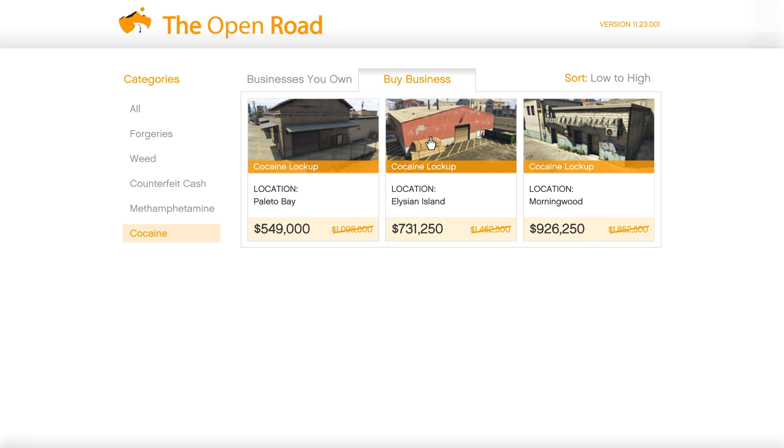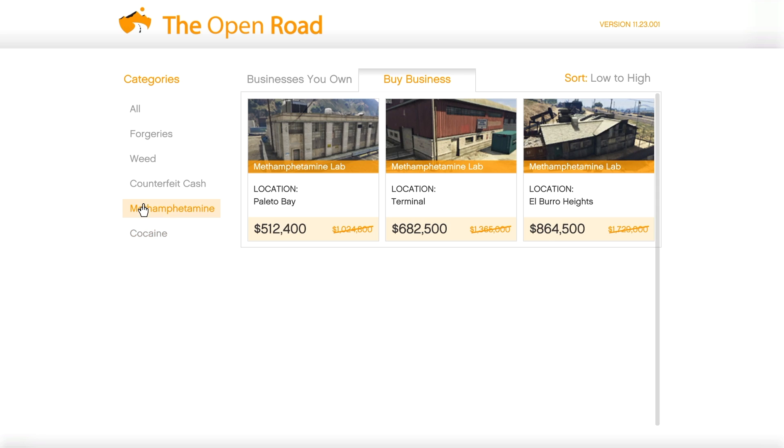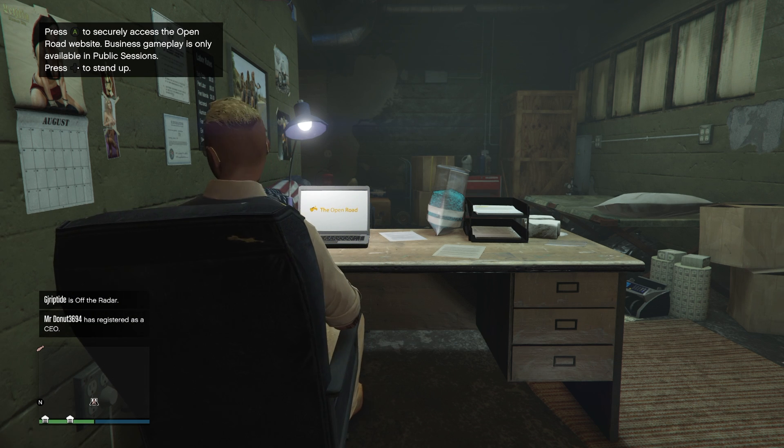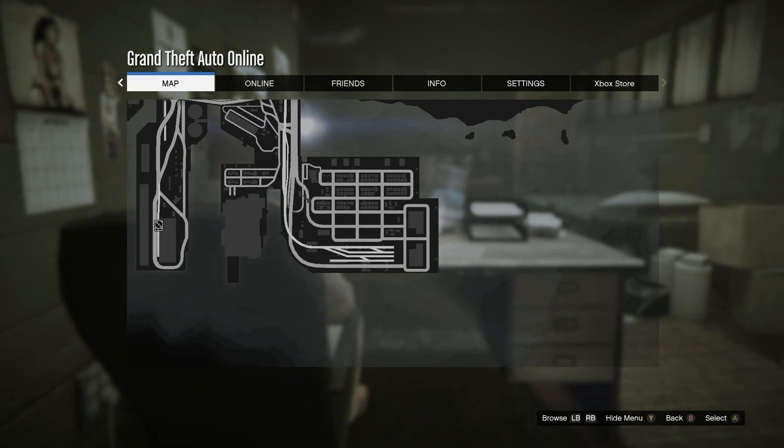Moving on to property discounts — last week we had three of the five MC businesses on discount. This week we're going to have the other two, which are the coke and meth factory. These are actually two of the best MC businesses in the game, so I would suggest getting them now because they are double money as well.